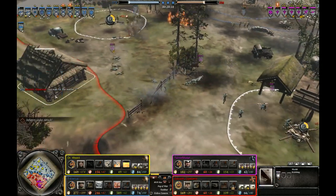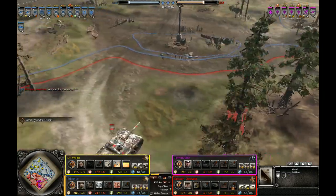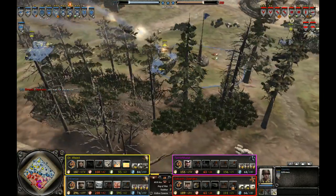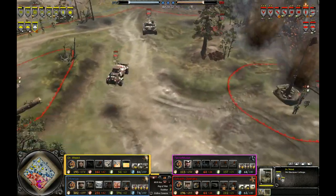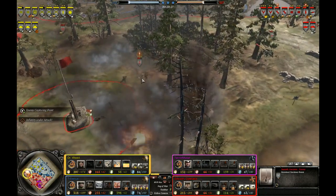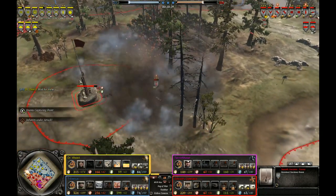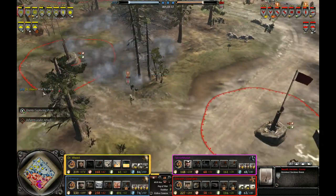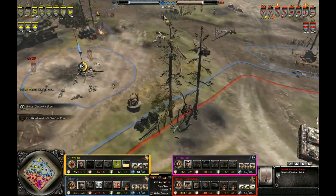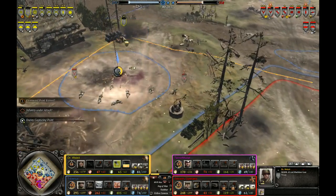Just wait for the Werfer — he's gonna get Panzerwerfer'd very soon. Calliope is on the field. Ironically, just wait for the Werfer — here comes the American Werfer, going to be shooting at the mortar. The VP situation is in favor of the Allies completely.